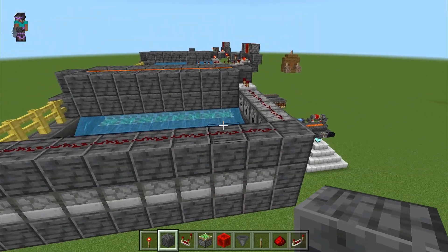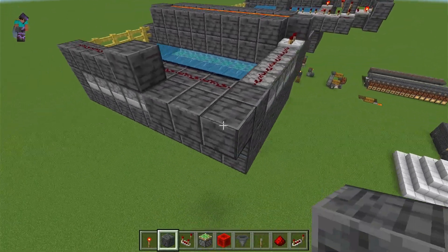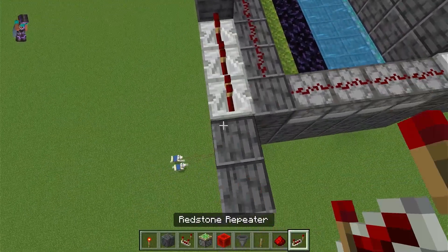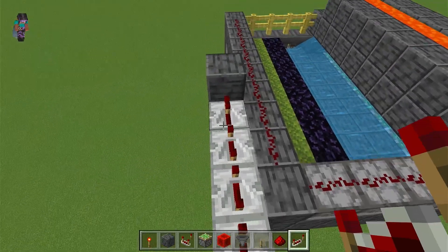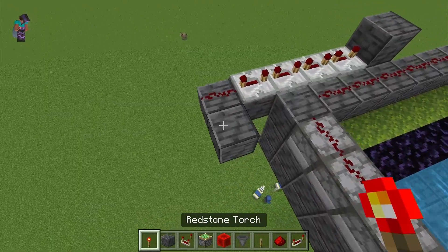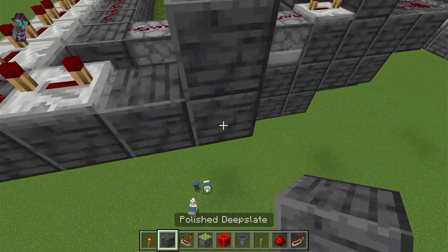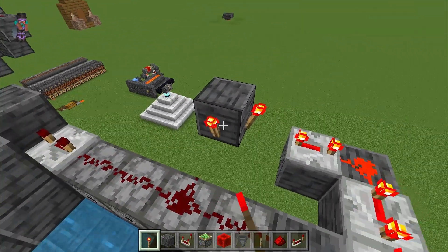To build the clock, we will first place a block here, and then several blocks going out — five of them to be precise. Repeaters, all of them have to be set to four ticks; there should be four of them in this segment. Then we will place another block with another repeater set to four ticks.